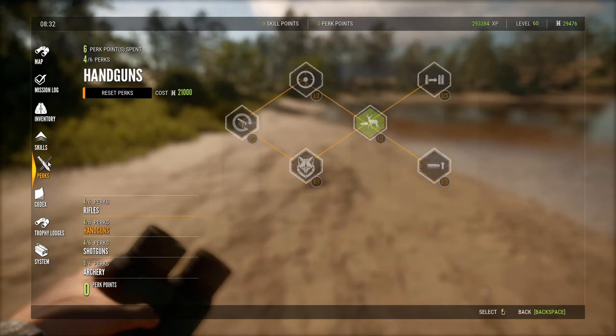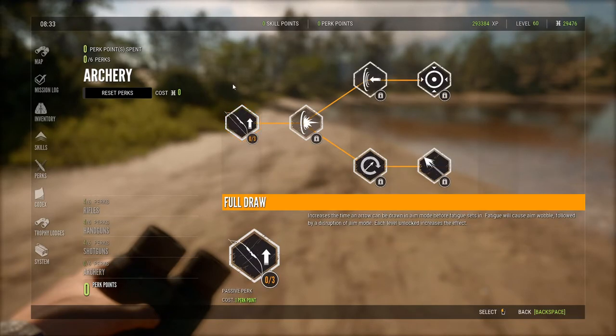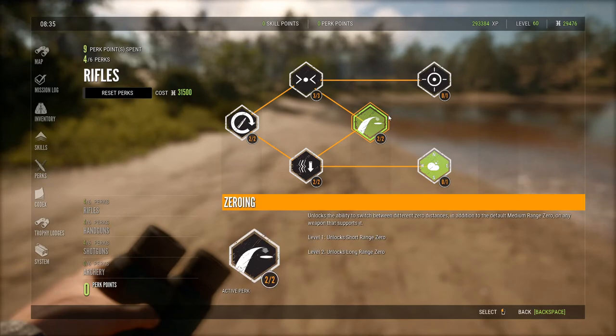That's it for skills. Moving on to perks — I'm a rifles guy, so I chose all the ones that are better for rifles. If you use bows a lot, definitely prioritize those perks, but don't go overboard. For rifles, the most important perk I think is Zeroing — it lets you zero your weapons for more precise shots. Most rifles have settings at 75, 150, and 300 meters, and it's going to save you countless times.